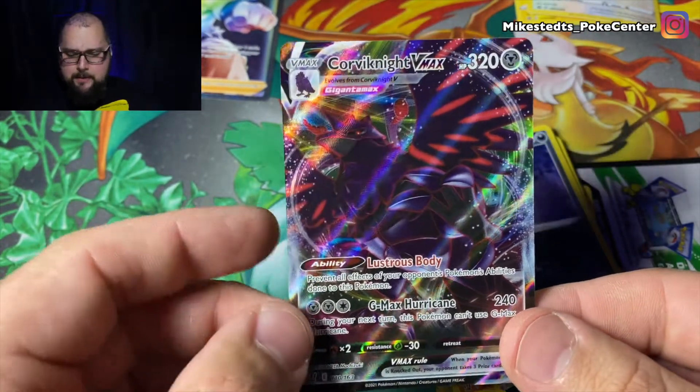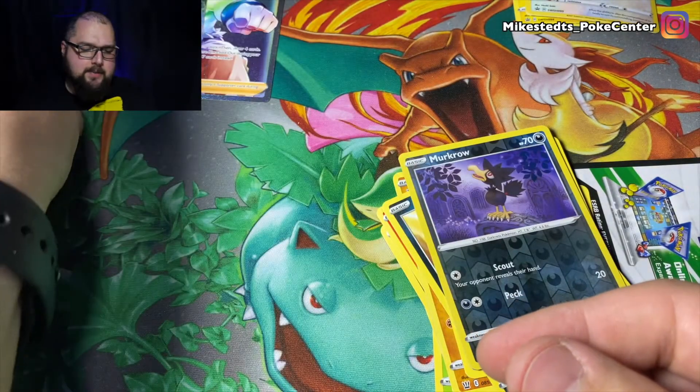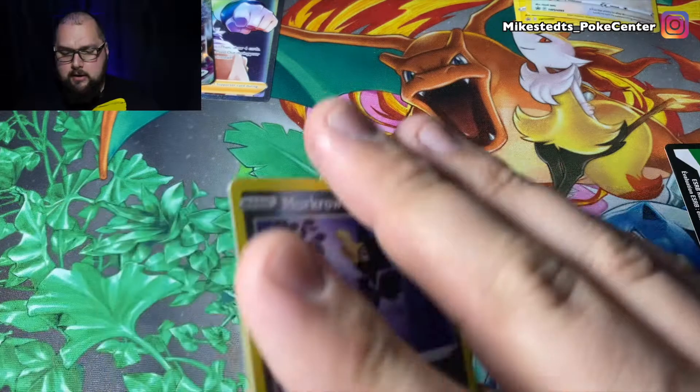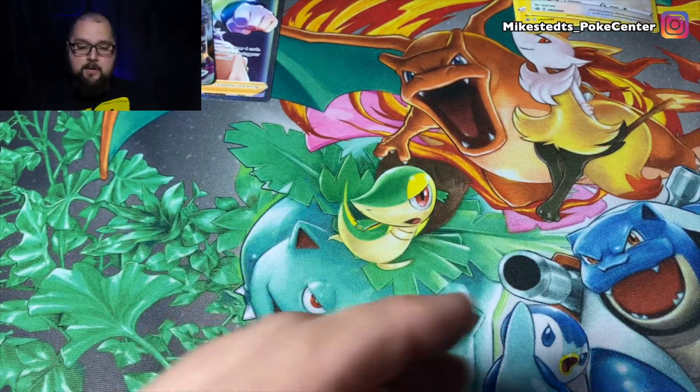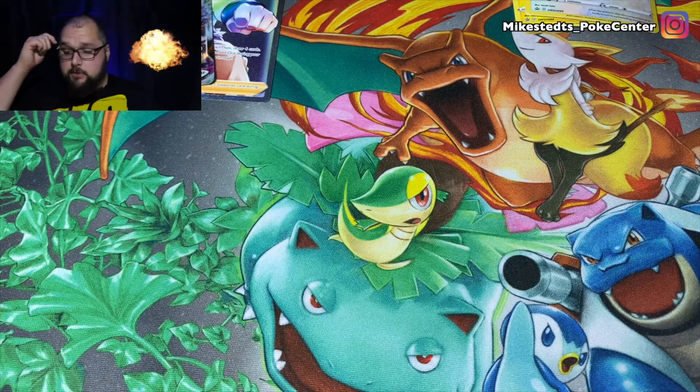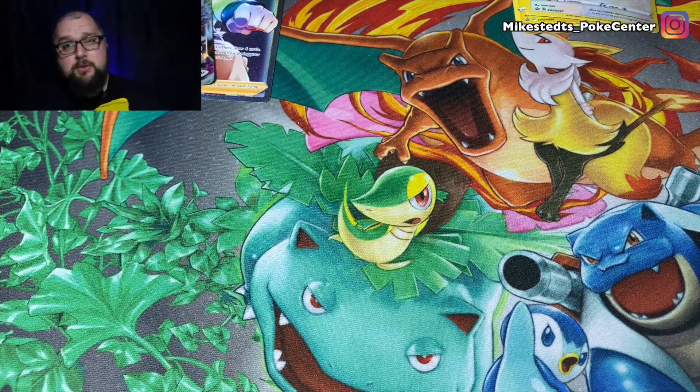Corviknight V Max — hang out in the VIP section, the club mic section — you're getting sleeved up soon. Here's the code card, then we move on to the last of the booster packs for the two blister packs.